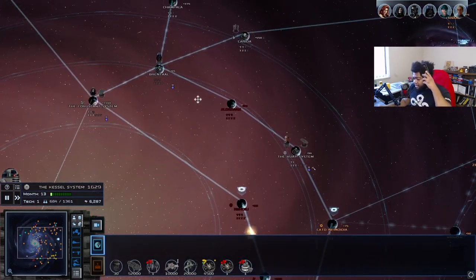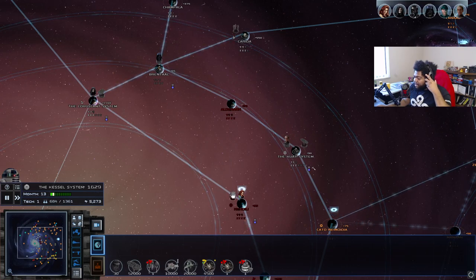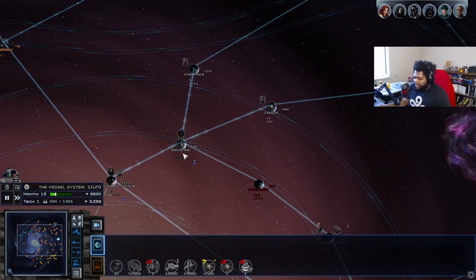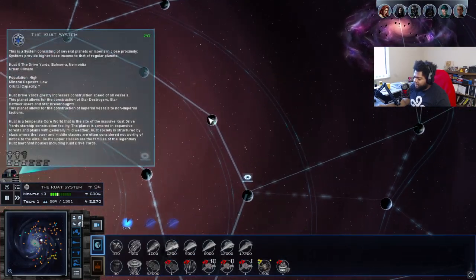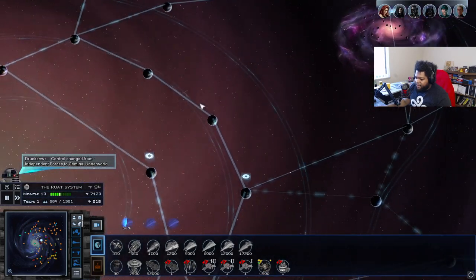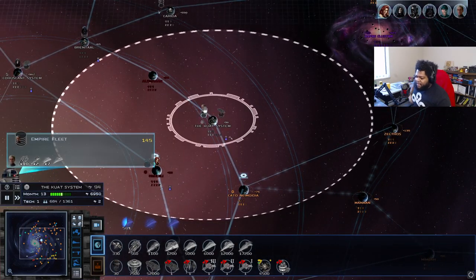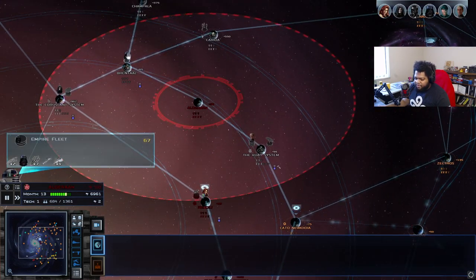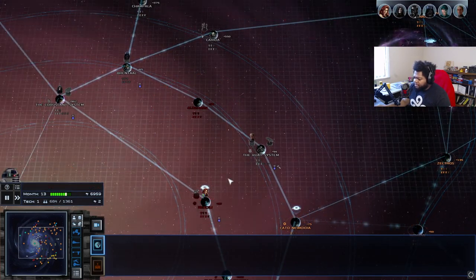Things truly take time. I can't speak for those higher tier difficulties — those higher difficulties are legitimately kind of nuts, they add so many buffs to the enemy units. I can't blame a lot of people for getting frustrated on some of those higher difficulties. We've got a decent little fleet here — seven Gladiators. Star Destroyers are also really strong, don't underestimate them.